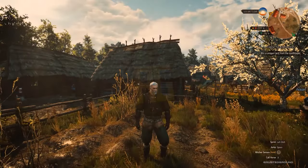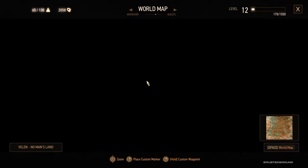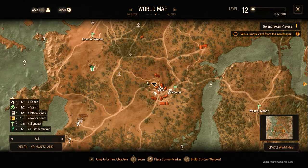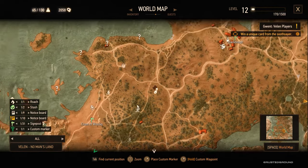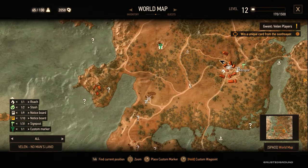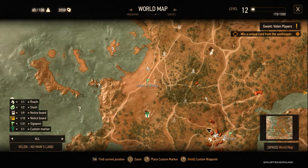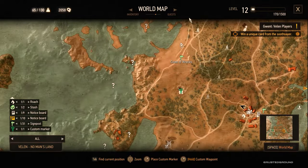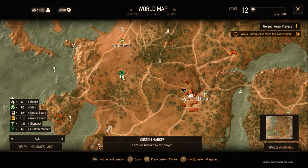Hello everybody, Rusted Ground here, welcome back to The Witcher 3: Wild Hunt. We are here in Midcopse, and like I said in the previous episodes, we have a few areas to check out between Blackbow, Midcopse, and Duen Hen. The plan is to go towards the coast and check out all these points of interest and see what's going on.